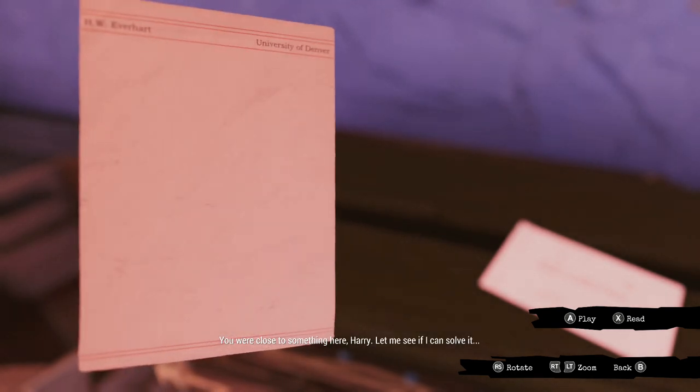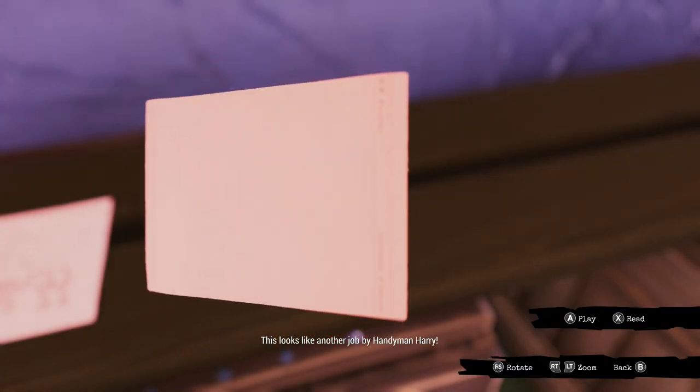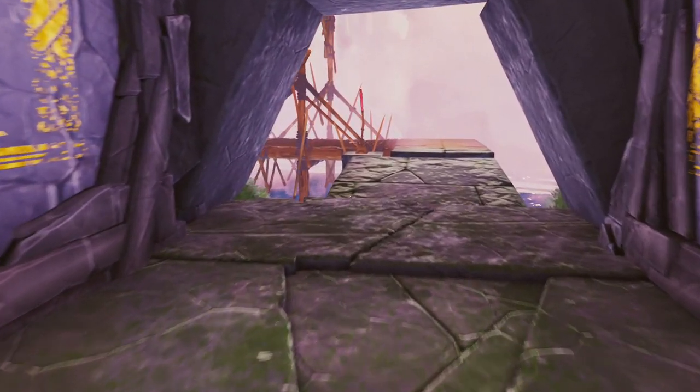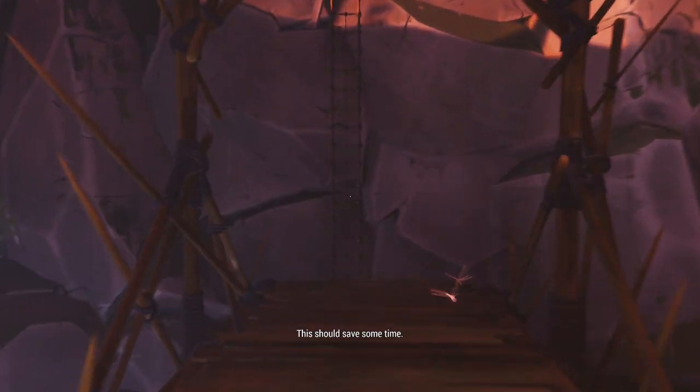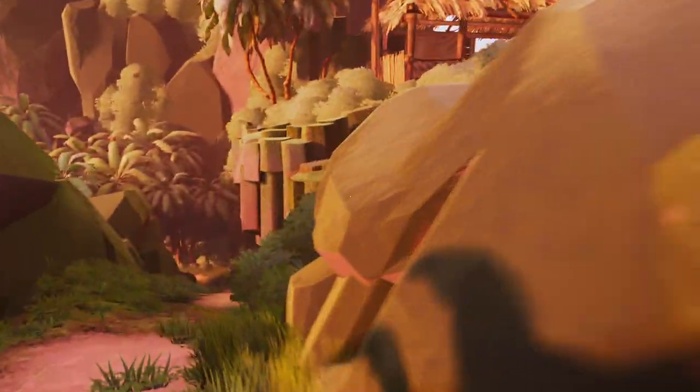Don't forget to interact with all of the little documents in this room so we can make sure to get that 100%. Close to something here, Harry. Let me see if I can solve it. This looks like another job by handyman Harry. Now what we just did was we opened up a shortcut. That shortcut led us to a ladder, and that ladder led us back to where we came from. And we're actually going to unlock one of the missable achievements, because we don't actually have to do what we're about to do, but we're going to because we like achievements.